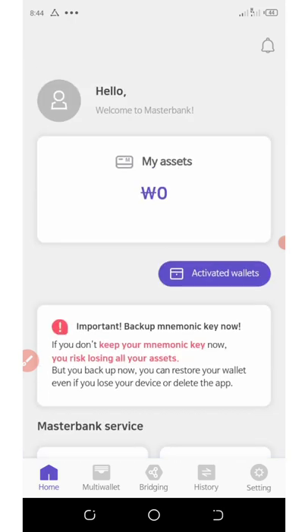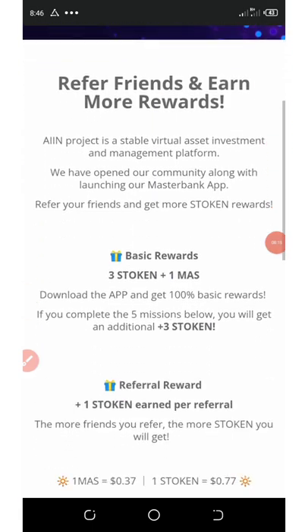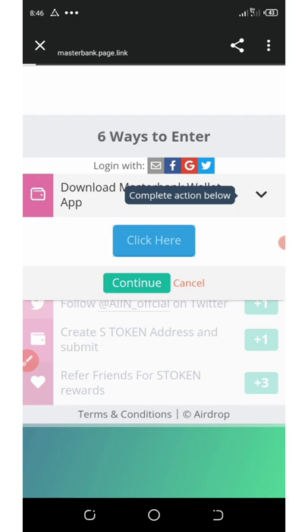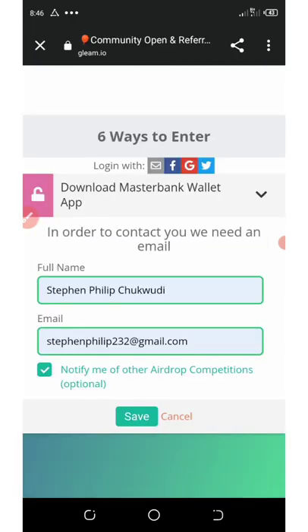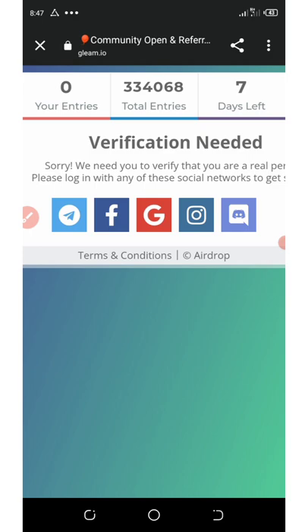Now go to the main airdrop site — make sure you turn off your VPN before accessing this website. Scroll down and complete the tasks on screen. The first task is to download the wallet, which we have done. Click on it, then click continue. Enter your email address and your name, click 'Notify', then click 'Save'. You're going to need to log into your Twitter account — they said verification is needed. I'm using a Gmail account to log in; you can use any of these social media options.